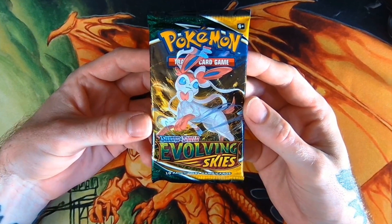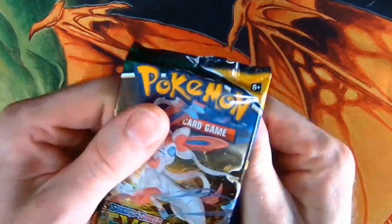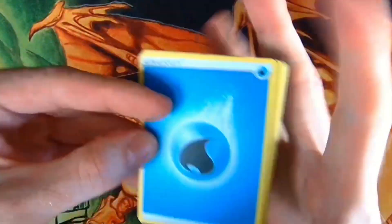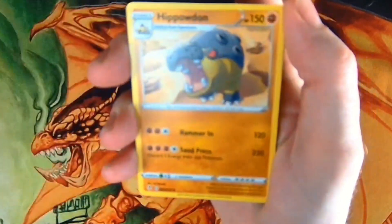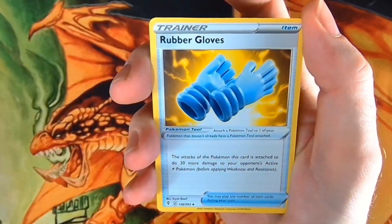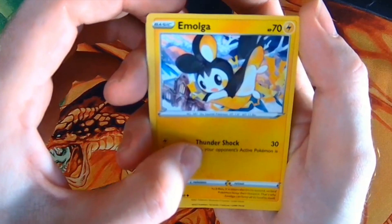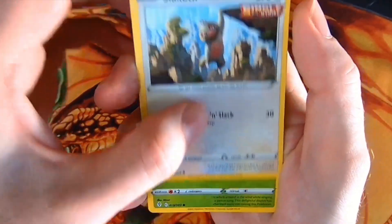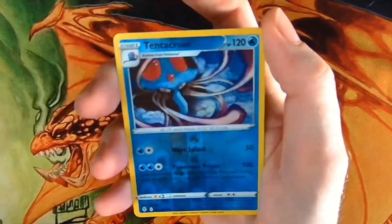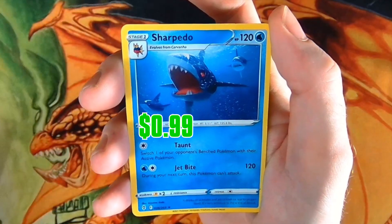Pokémon Sword and Shield Evolving Skies right here. Go ahead and pull that apart. We got Energy, Hippodon, Tentacruel, Rubber Gloves, Carvana, Emolga, Slackoth, Single Strike, Gossifleur, got ourselves a Love Disc, Tentacruel Reverse Foil. And the rare is — who's that Pokémon? Sharpedo!